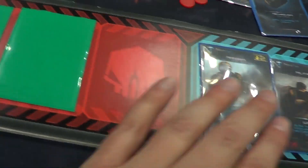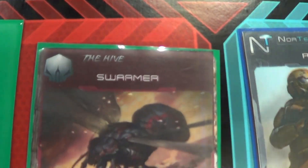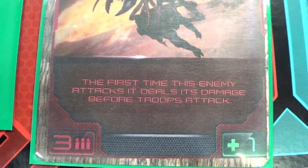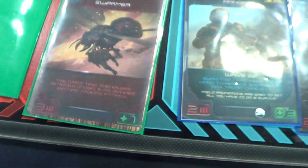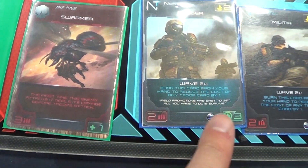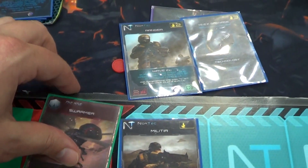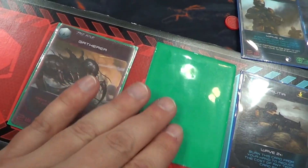These two guys slide down, and we'll see — maybe something simple this time, let's hope. This is a Swarmer. It says the first time this enemy attacks, deal its damage before troops attack. That is really bad, because he is going to instantly kill my next guy — there's nothing I can do, he attacks first. He kills him, and the next guy steps up but it's still a one-one. This guy stays here and I've got two more to go.